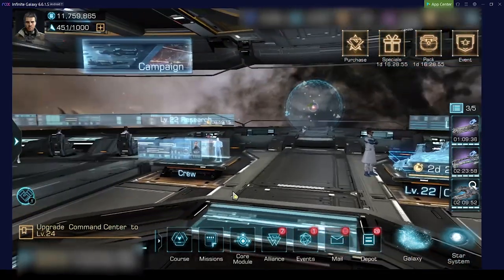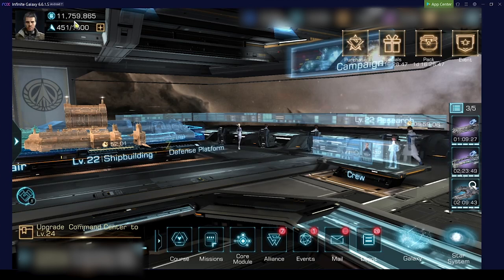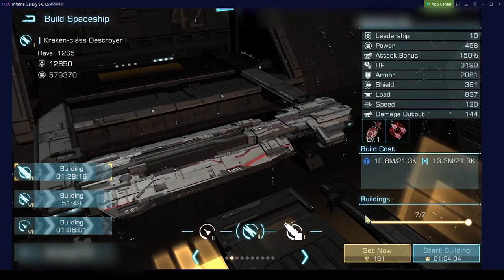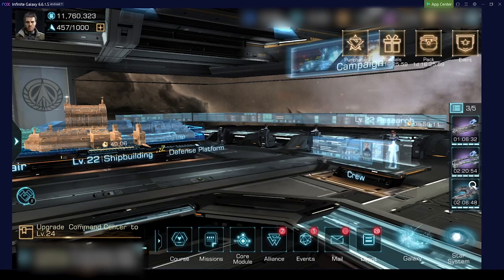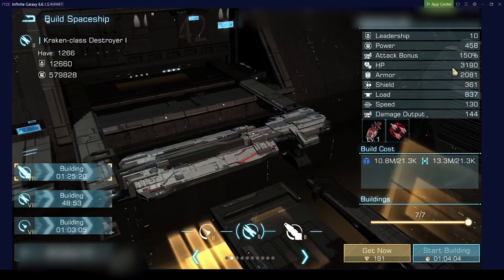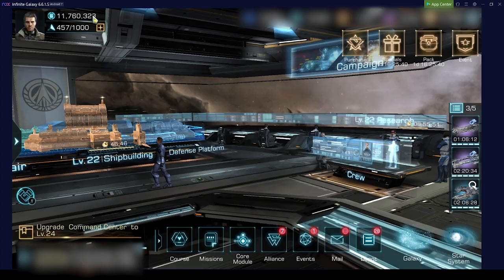The next thing I wanted to look into is player power. If you look at my player power I have 11,759,865. If I build a tier 2 destroyer — one single tier 2 destroyer should have 458 power. We do see 458 power popping up there, and it's exactly the same increase in power that we see on the total.